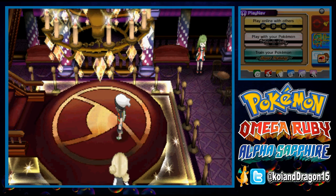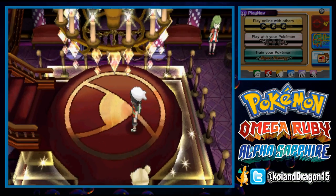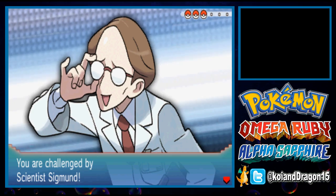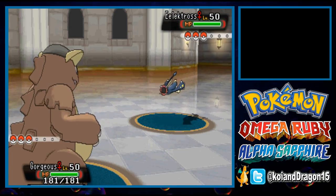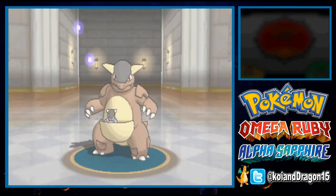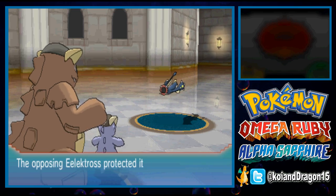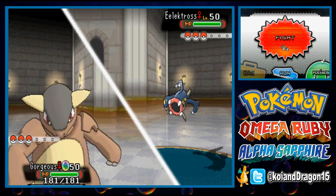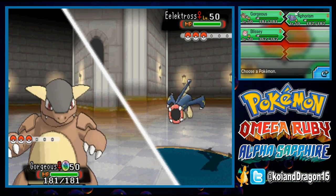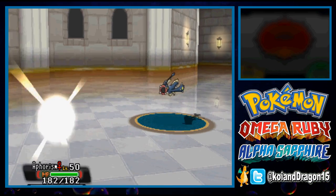Now we're going to see how quickly we can crush these battles. The next opponent sends out an Electross. As always, I'm going to use Fake Out and Return. A lot of people think they can get away with Power-Up Punch and then sweep with Sucker Punch, but it doesn't work that way. The Electross uses Protect, so I'm going to switch into Gliscor because I'm not sure exactly what it can do.